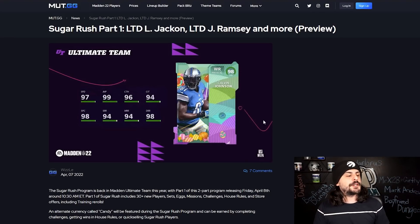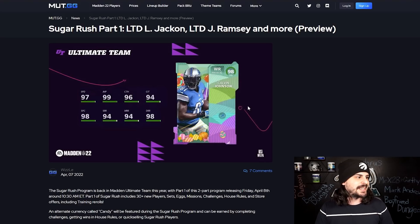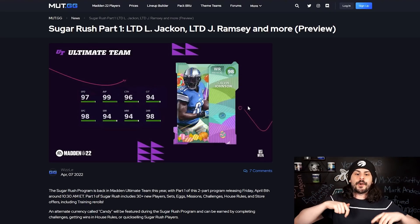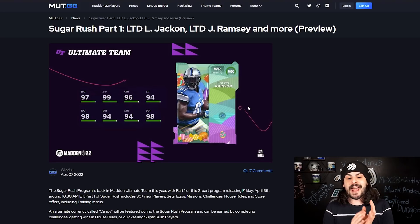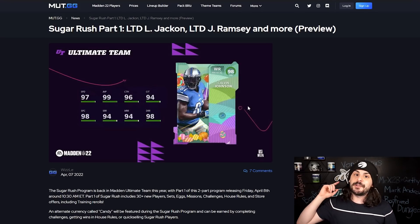The first master on screen is Calvin Johnson. We'll get into all the LTDs and the masters, and go through a couple of the heroes, but we won't cover everything because there's a lot to cover. There will be house rules, challenges, objectives, re-rolls, and alternate currency. There are a lot of coin-making opportunities in this program, so make sure you stick around and keep those notification bells on.